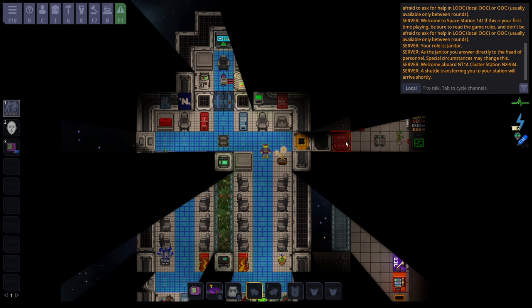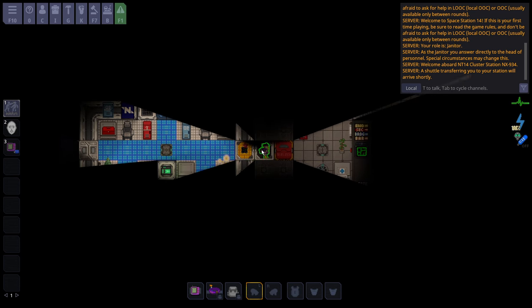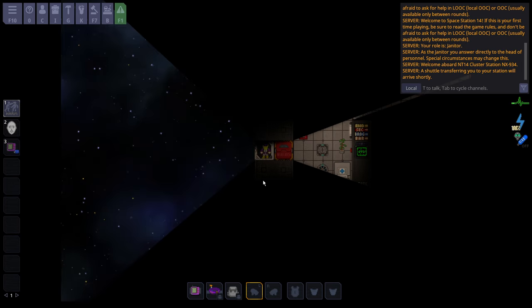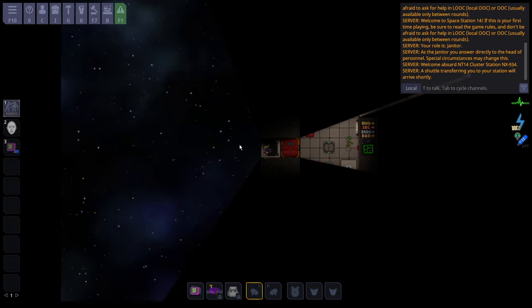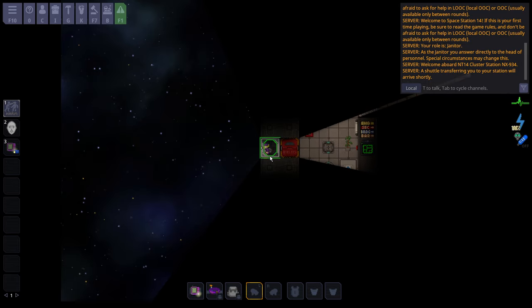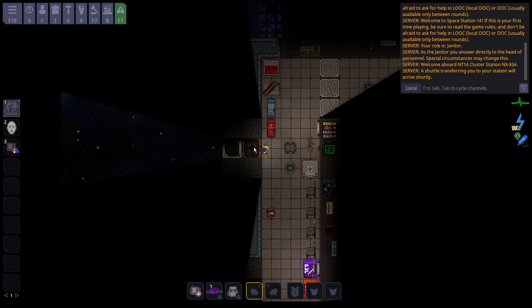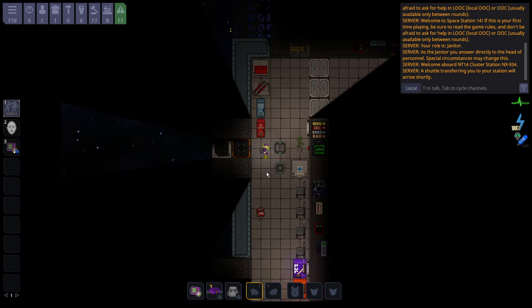Make sure you get off of the shuttle. You do not want to be past the tiny fan — you want to be in the station. Even if you're standing near the fan area, space will not harm you because the fan prevents space from getting in. You just walk into the station entrance and you're good to go. You are now on the station. Remember, you press E or left click to open doors — you can't just bump into them.